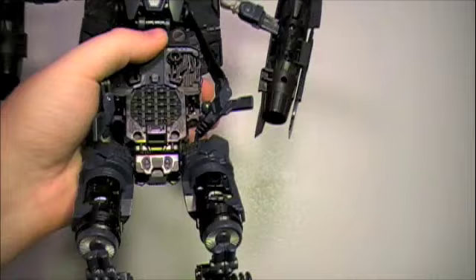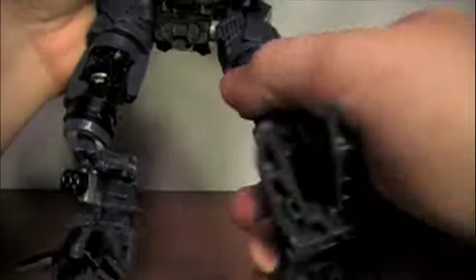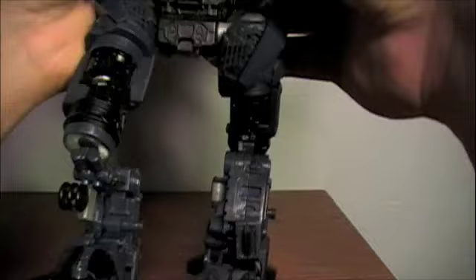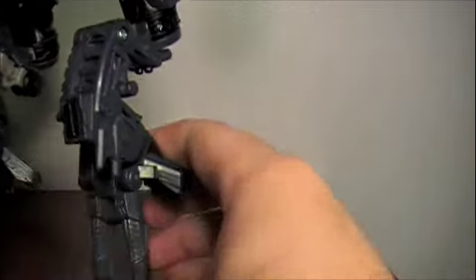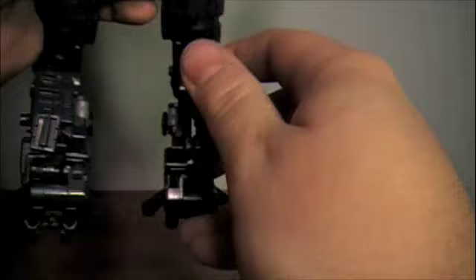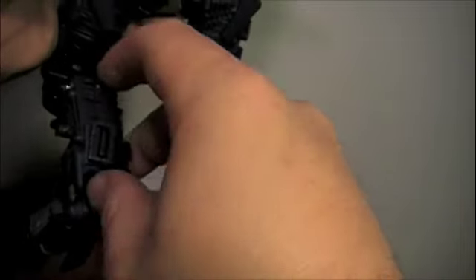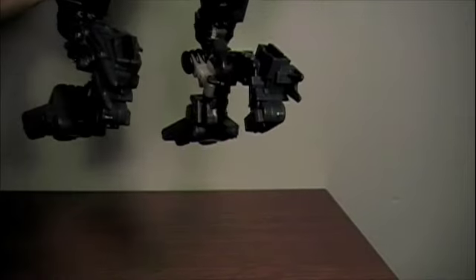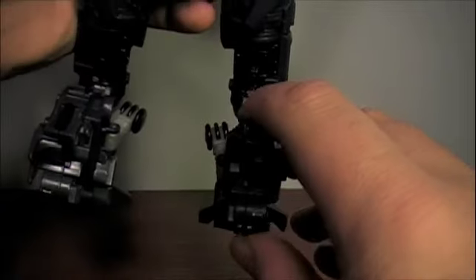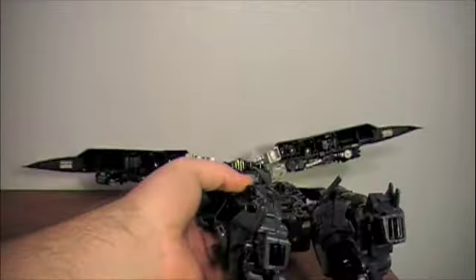Then take the feet, rotate them around, and fold those pieces forward. This little section pulls forward to reveal a couple tabs for Prime's feet. And you're basically done with this part, so I'm just going to set them to the side.